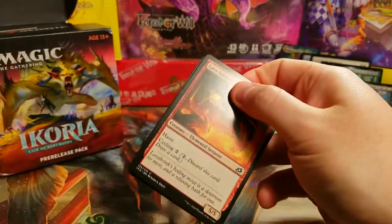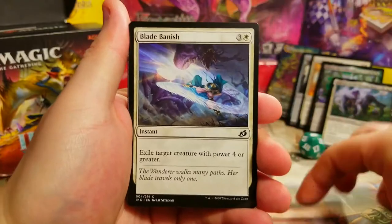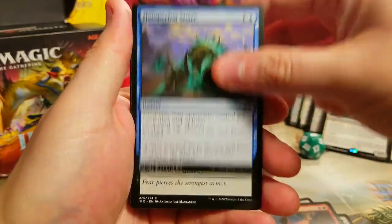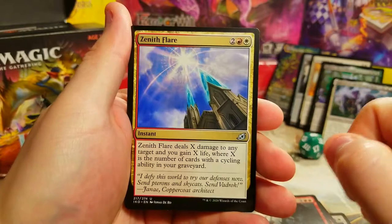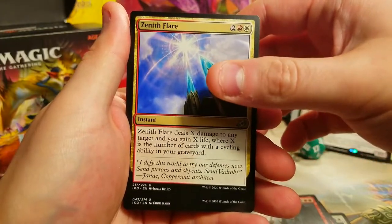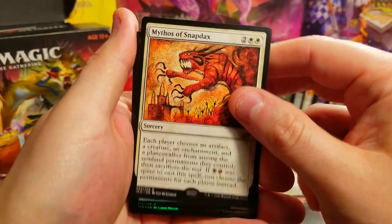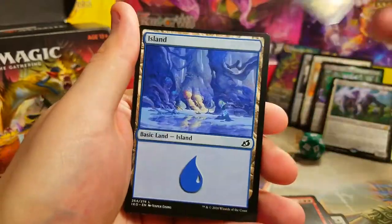Last pack — we'll see what happens. On Monday there's a ban announcement happening for Standard and I believe Modern too, regarding companions, so we'll see if Lurrus gets the ban or not. Cabin Whisperer showcase — very nice. Plummets, Drannith Healer, Hampering Snare, Blood Curdle, Clash of Titans — Zenith Flare, there's my fourth copy! That'll complete my cycling deck; that's basically our win con. And Boon of Wish Giver — very nice. And a Mythos of Snapdax with a nice foil Trumpeting Gnar.